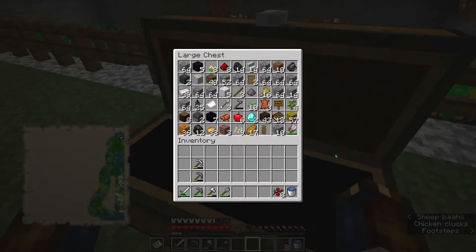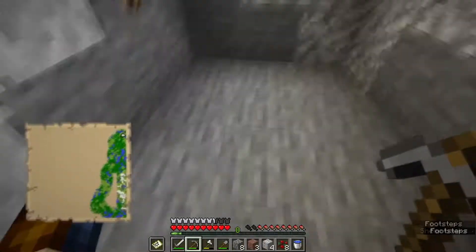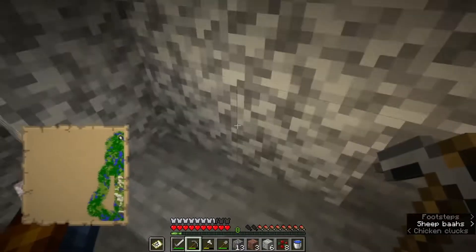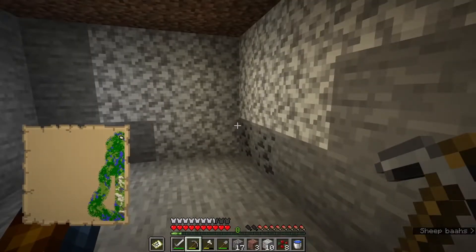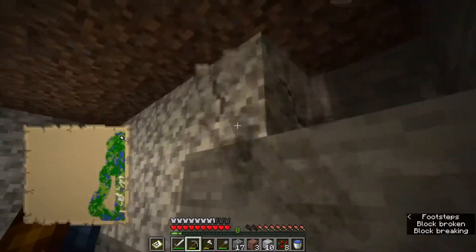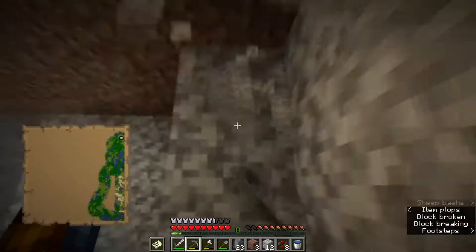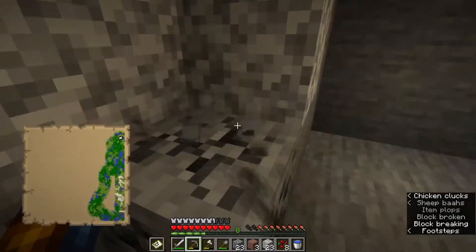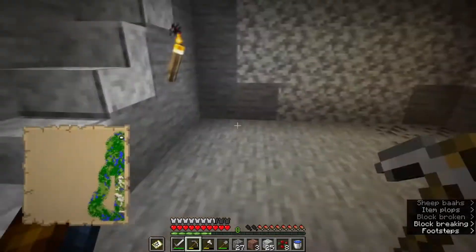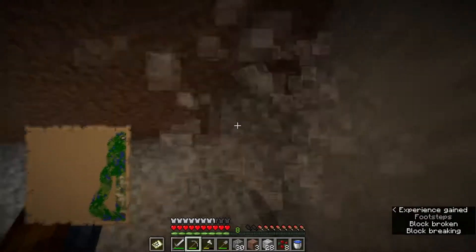Before I do either of those things, the first thing I decided to do was build a pumpkin farm — underground, like the rest of them. I mined out, I believe, a 9-wide area so I can farm the pumpkins. I used up the rest of the stone pickaxe, or I might have used the rest of it on the stable — I can't remember exactly. This isn't completely scripted.